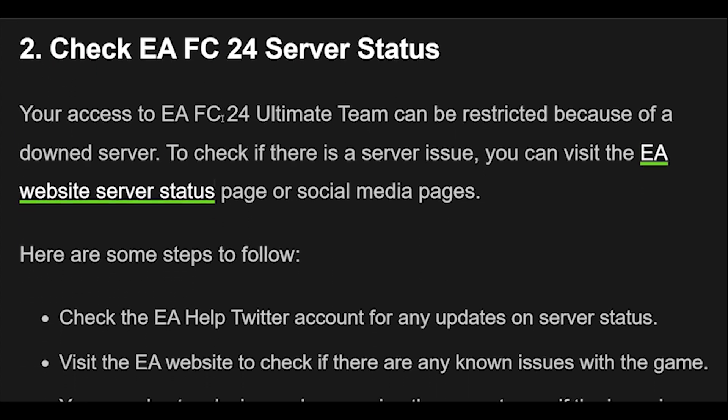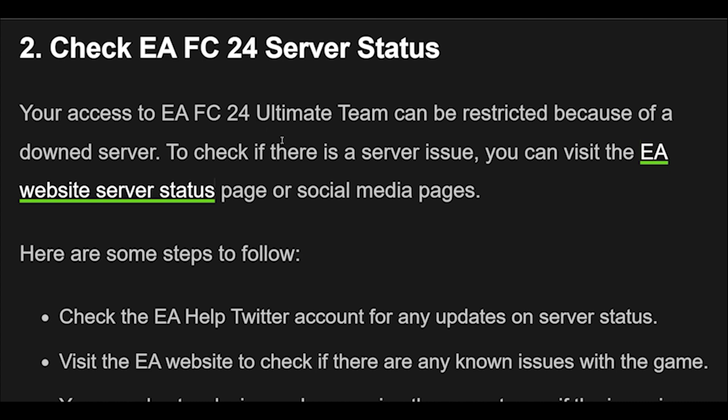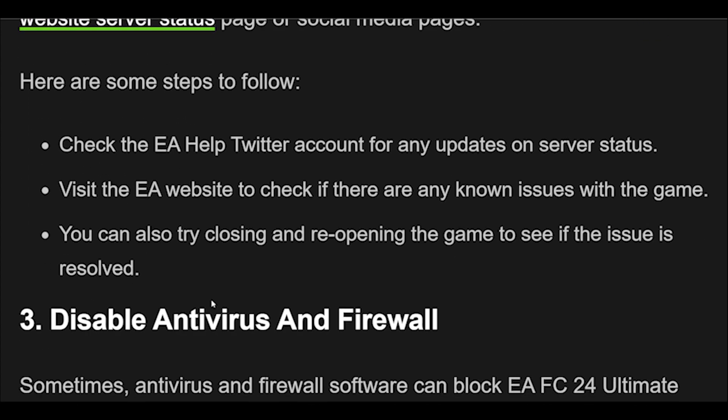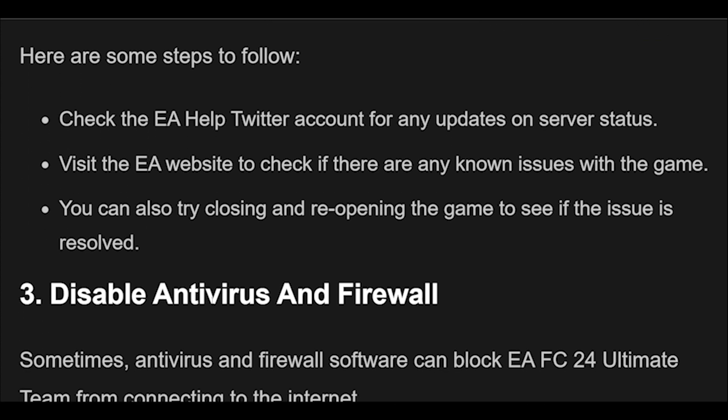2. Your access to EAFC 24 Ultimate Team can be restricted because of a downed server. To check if there is a server issue, you can visit the EA website server status page or social media pages. Check the EA Help Twitter account for any updates on server status. Visit the EA website to check if there are any known issues with the game. You can also try closing and reopening the game to see if the issue is resolved.